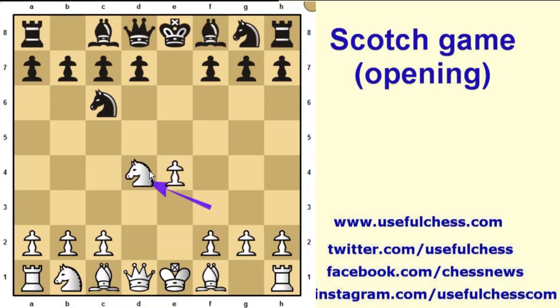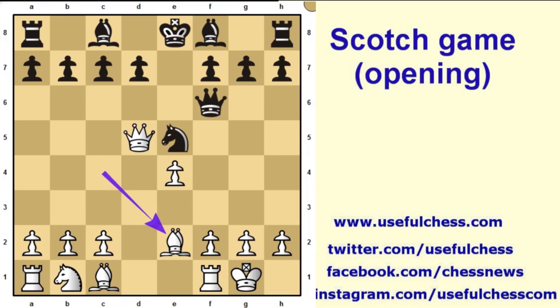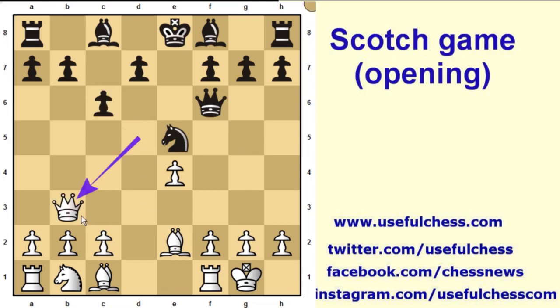Let's return to the initial position of the Scotch Opening. Black can capture the white knight on d4. This move was once very popular, but nowadays grandmasters don't prefer it. After queen captures the knight, white's queen becomes very active and cannot be chased away easily. Knight e7, bishop c4, knight c6 — creating a checkmate threat — a defensive move, castling short, knight e5, bishop e2, c6, and queen b3. White's queen is very active and black has no advantage after the knight capture.